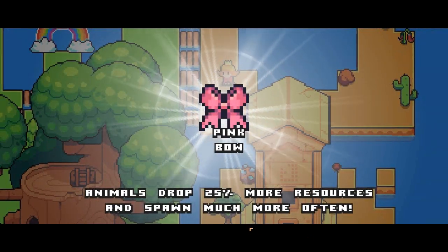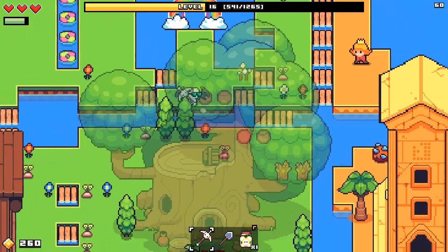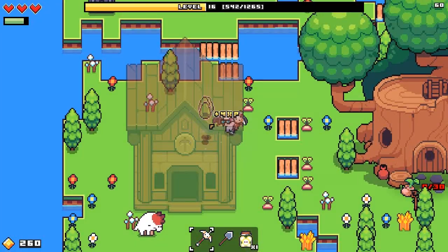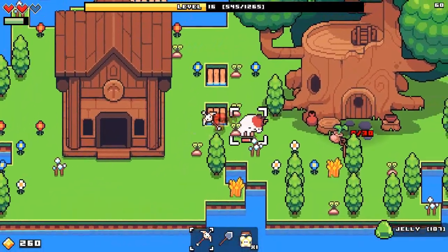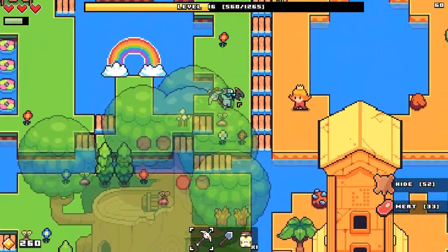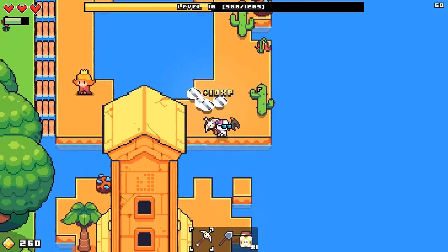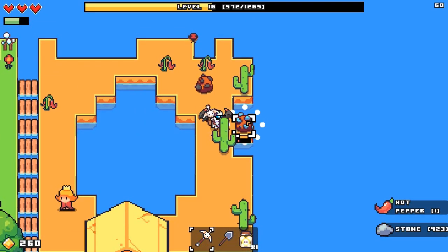Pink bow! Animals drop 25% more resources and spawn much more often. Wait — aren't they supposed to not attack me? Wasn't the whole point of getting that them not attacking me? So you shouldn't attack me anymore. I gotta go watch the episode back — I swear she said something like 'animals won't attack you anymore once you have this.' Maybe I'm just tripping — maybe I just thought it would have been a good idea.